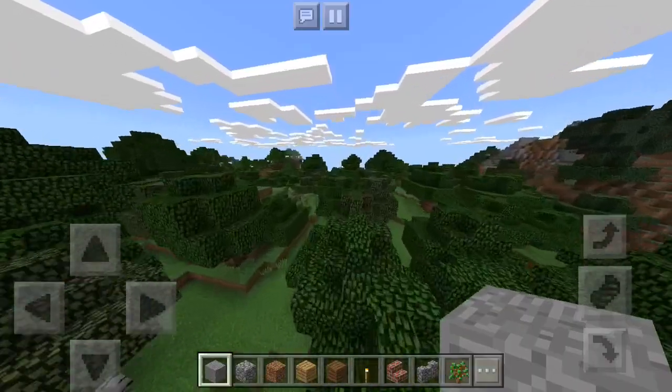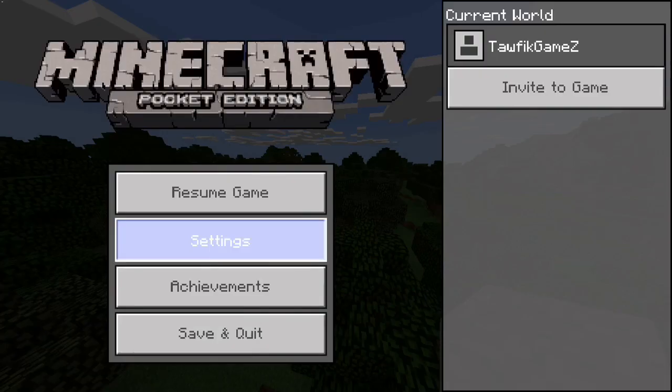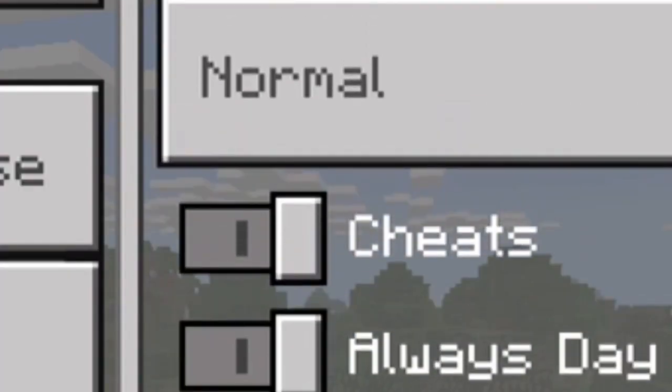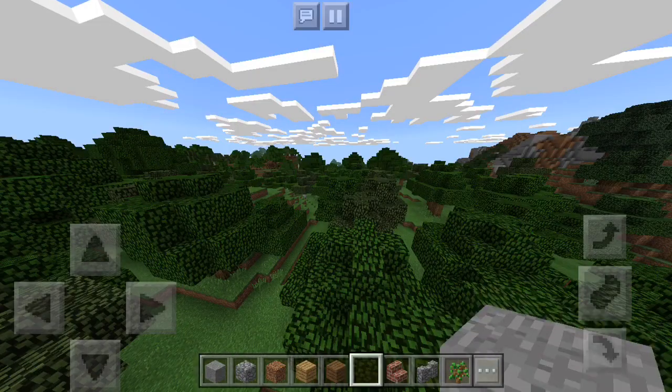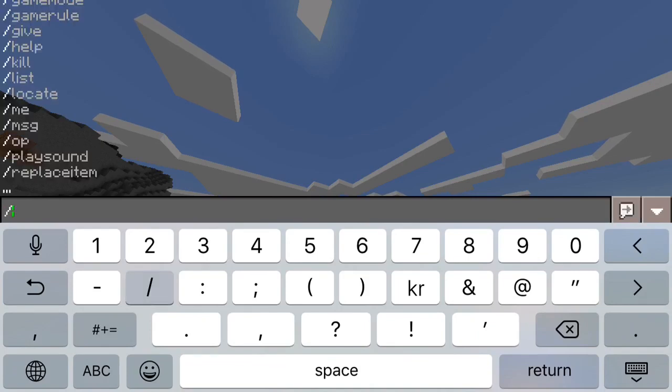Once you're in your world, even if it's a survival world, this works. You just have to enable cheats — that option is right here. If you're in a survival series and you don't want to enable cheats, well, you have to. But pretty much what you need to do is go to your chat.